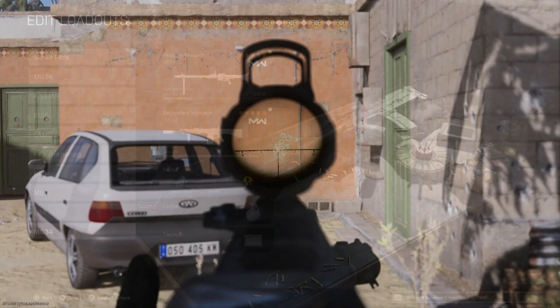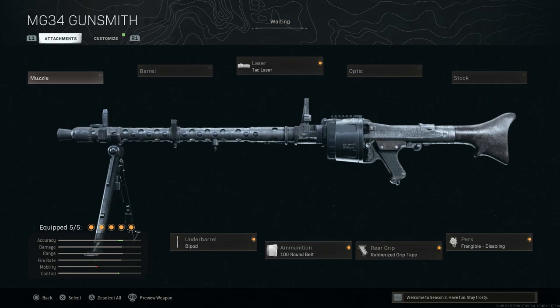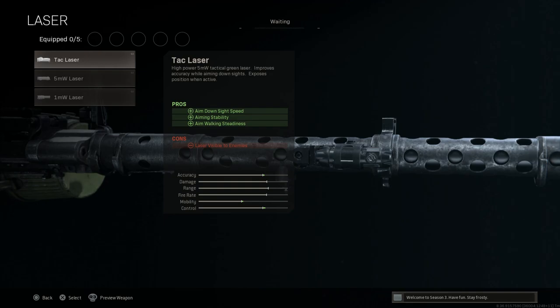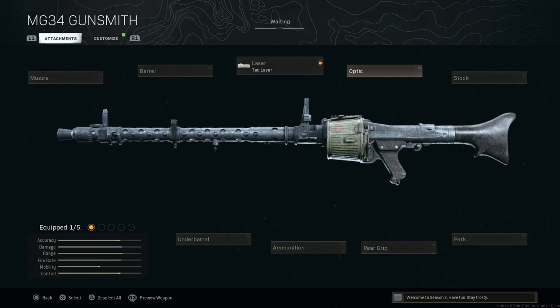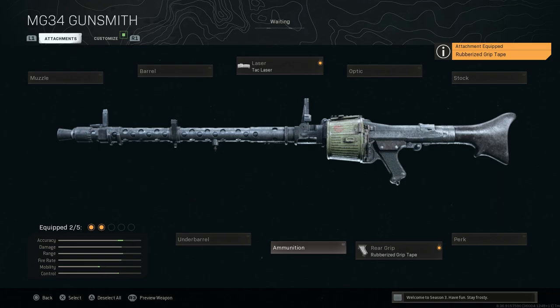Last but not least, we're going down memory lane — this is another Modern Warfare original: the MG34. The MG34 was put into service in 1934 and saw all of its service throughout World War II. We'll strip this down. We're going with the tack laser for a little additional benefit, and the base iron sights — since in WWII there were really no optics available; you used iron sights or the leaf sights. We'll leave the base stock, skip the perk.